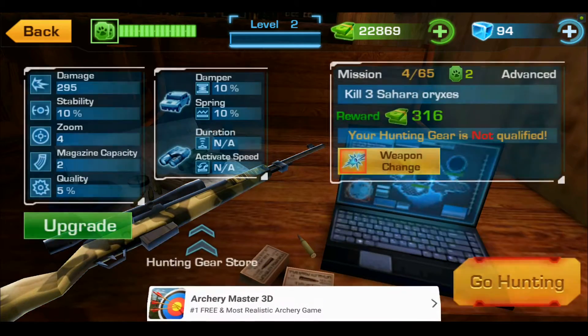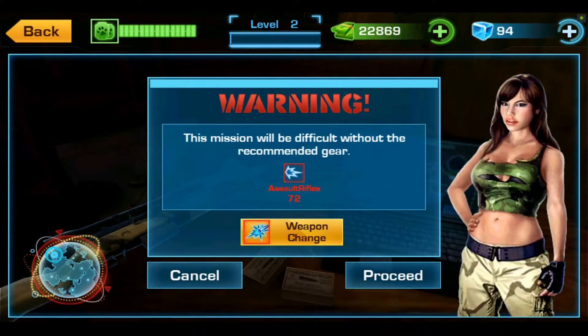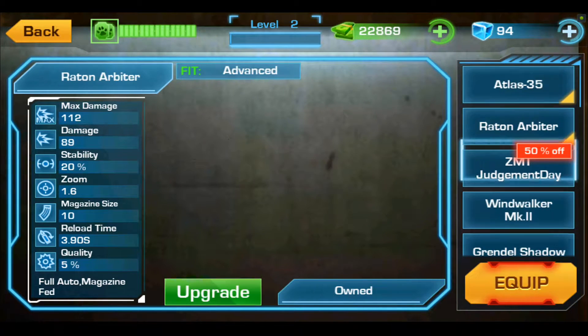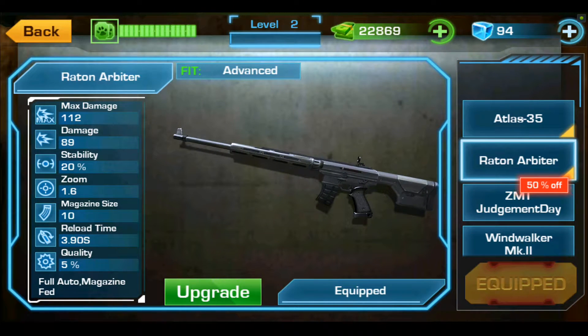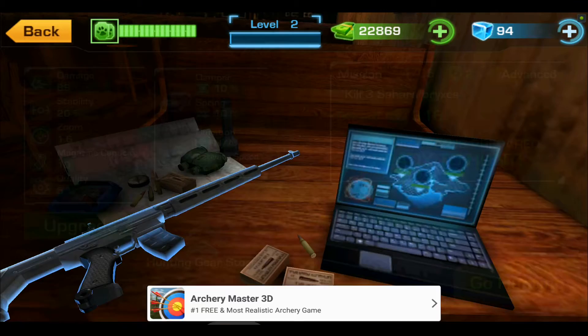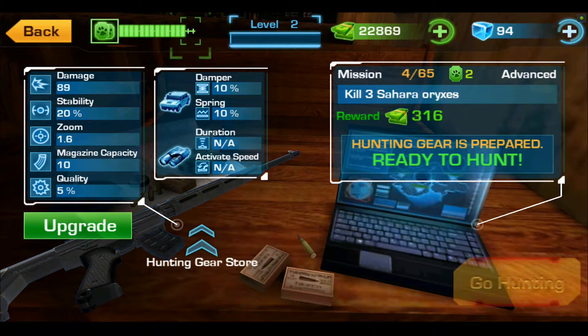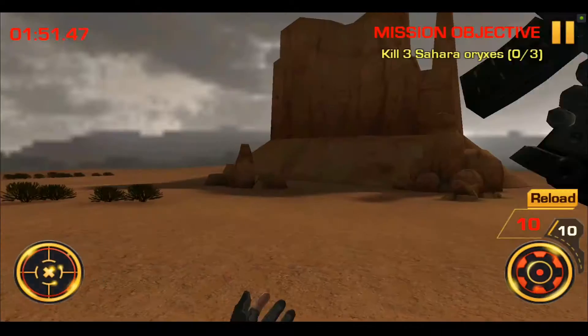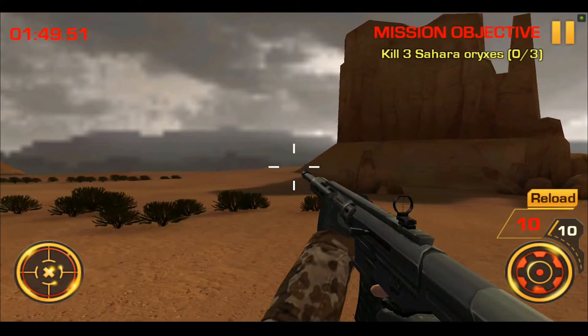We don't want to drain our resources too badly. Let's change weapon — okay, we've equipped it. We should be good to go, ready to hunt — if you can even call this hunting. I mean, if you're racing around with a machine gun, come on.